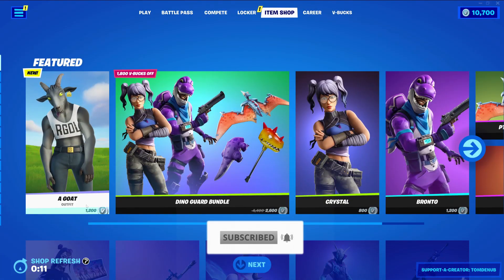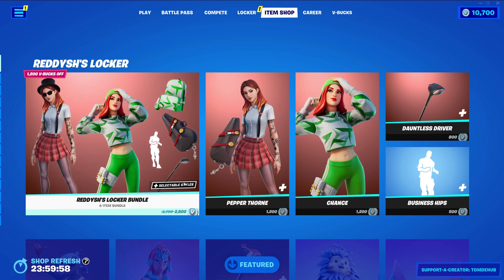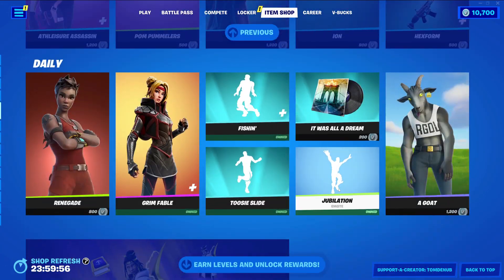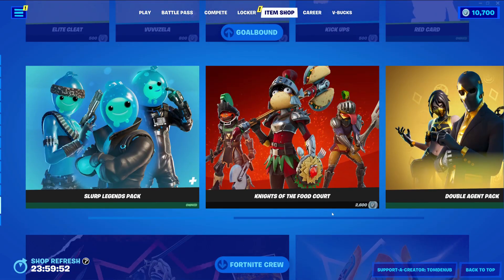Yesterday we did receive a Goat outfit. It was a brand new outfit that you were originally able to receive from a pre-order of Goat Simulator 3 on the Epic Game Store a few weeks ago. They gave a good amount of time for players to be able to get it a little bit early, but now it is released for everyone. It looks like it is still here, so that's pretty nice.